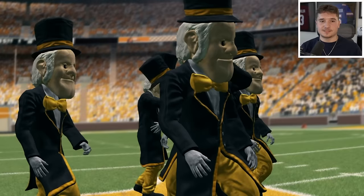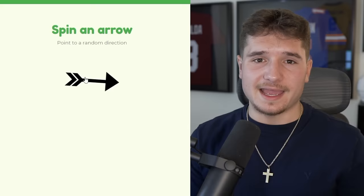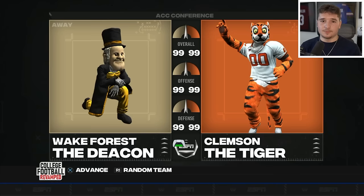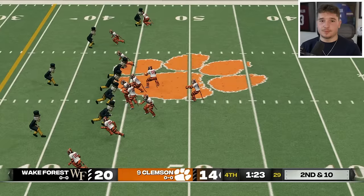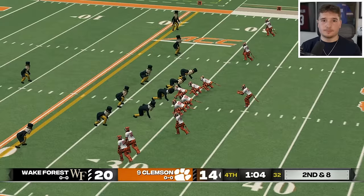There are now zero teams remaining in the state of Tennessee. My Kentucky Wildcats are still on the map, but the Demon Deacons are having to play back-to-back games — this one taking them straight to Clemson. They're up by 6 with a minute and a half remaining, but the Tigers have the ball on their side of the field, looking to score. Clemson continues to run the ball, eventually getting it to the 5-yard line.